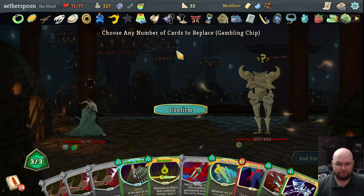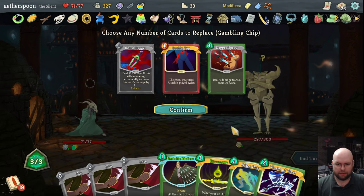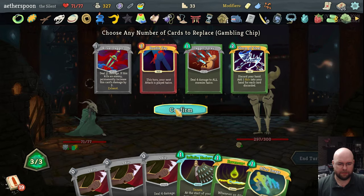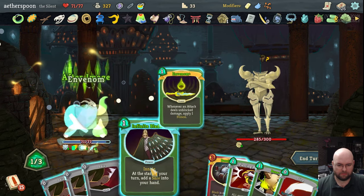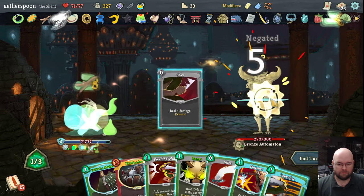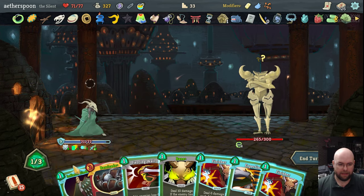You start with Artifact 3, you poor sap. I can discard the Ritual Dagger to start. I'll discard Double Tap and Dagger Spray — it's going to be summoning but not actually using them. And let's discard Storm of Steel. I actually want to keep Infinite Blades this time. I did not draw what I wanted to draw. The Finishers are worth a lot of damage, but I think Infinite Blades is actually better right now.